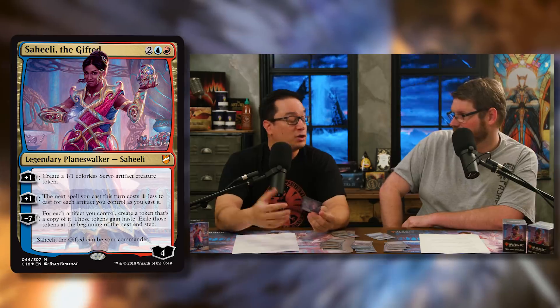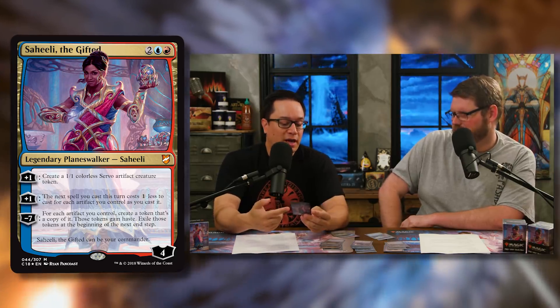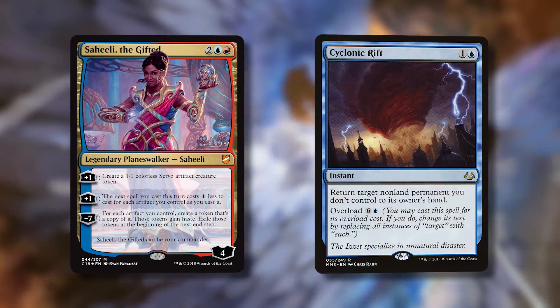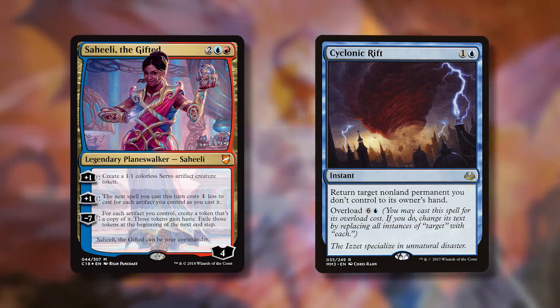You could cheat out really big things with that ability. There's an interesting wording — it says 'for each artifact you control as you cast it,' so in response to the plus-one, an opponent could destroy some of your artifacts before you cast the spell. Instant-speed mass artifact removal isn't super common, but a Cyclonic Rift at the wrong time could mess you up.